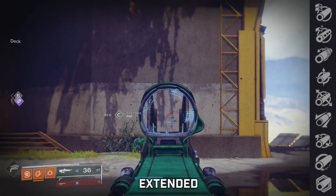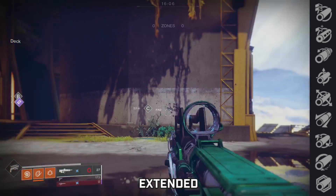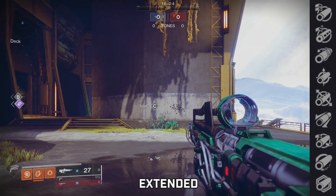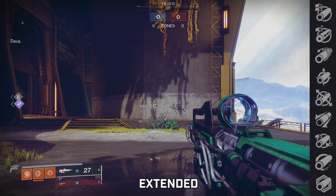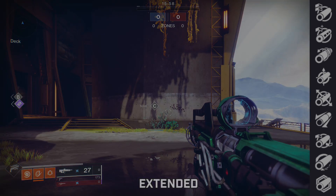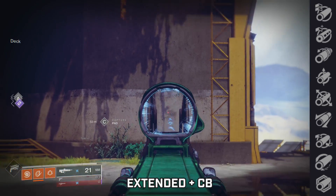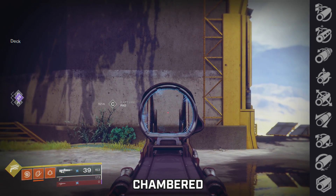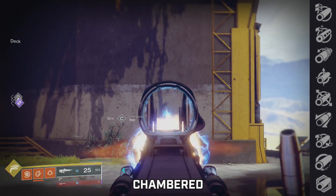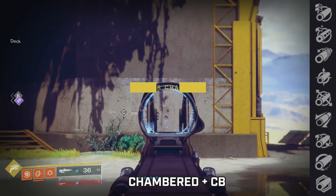Extended Barrel gives range, reduces handling, but does change the recoil direction. The main strength of these frames is handling, so reducing it a little bit is fine. But the same thing happens — it starts pulling to the left, the further it trails over there. Add a counterbalance mod and it becomes way more vertical, more predictable, a lot more usable. Chambered Compensator helps your recoil direction and gives a bump to stability. The base recoil goes left, but when you add on a counterbalance mod, it becomes more vertical and more controllable.